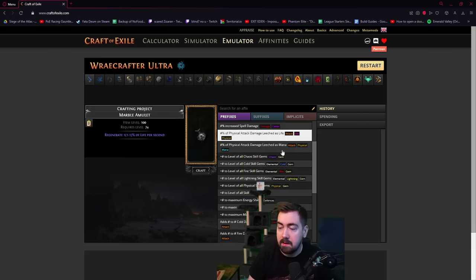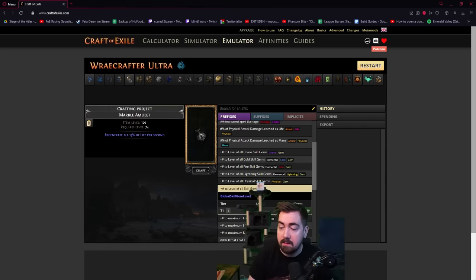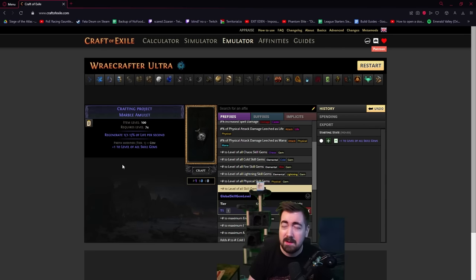The first thing you want to do is alteration craft until you get plus one skill gems. This is usually around 1,600 alts on average. You can get lucky, but sometimes it takes three or four thousand alts to get it — so that's a pain.